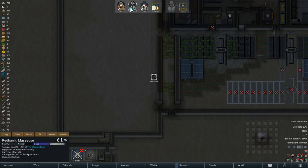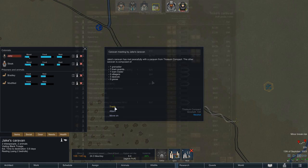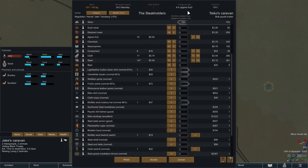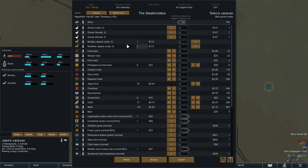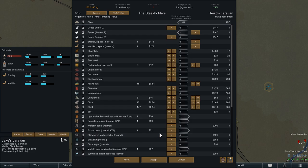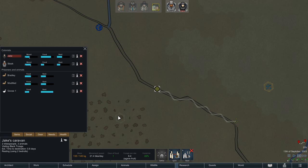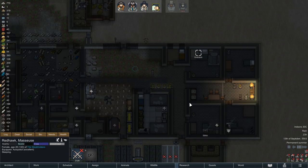Right before our caravan stops to rest, they encounter a group of traders and we have brought back some valuables from the pirate camp. Selling a few clothing items we can make just enough silver to purchase a goose, which is something I have wanted to do for quite some time. Geese and chicken are the two most efficient egg-laying animals in the game, and eggs can be used as a substitute for meat - important for our dog's kibble supply and for fine meals. I would have liked to buy a male goose as well but we don't quite have the funds.